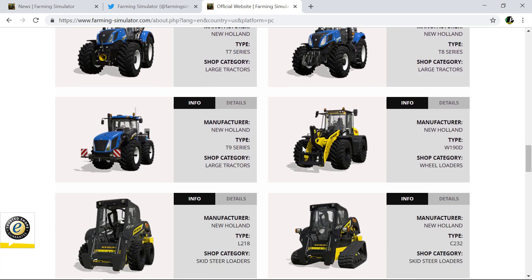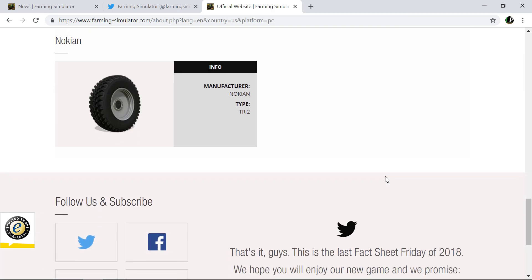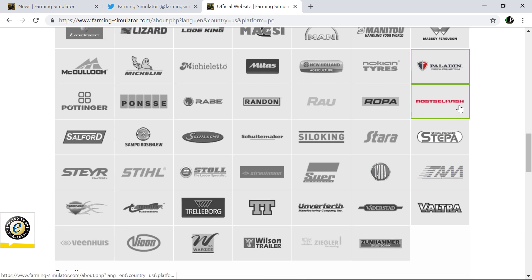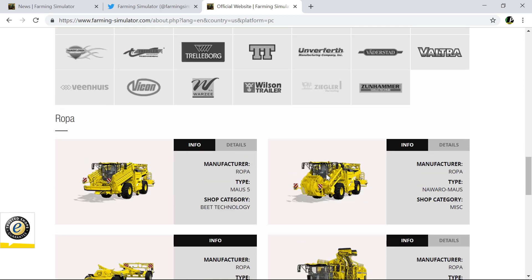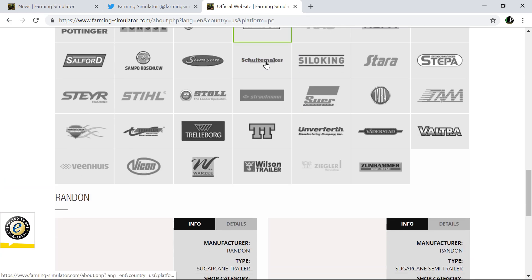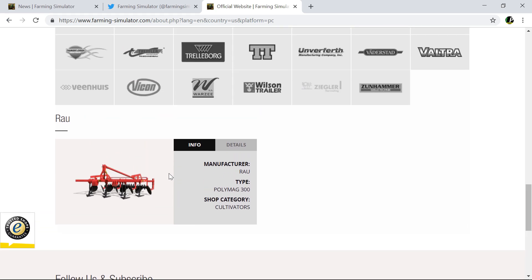Focusing on New Holland, they were there before with all their stuff. And there's a new brand — I don't know how you pronounce that, 'Nokian' — they're providing road tires. I think they're one of the leading road tire manufacturers. Ropa is there — that thing will load silage and all that, really handy for silage pits. Rabe for the first starter cultivator — it looks really light and spindly but in-game it actually looks a bit better.